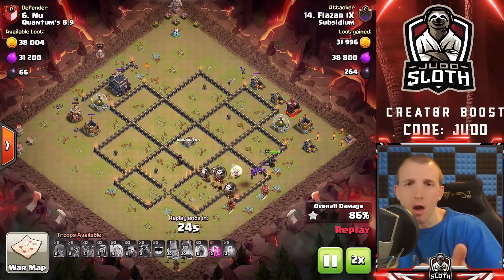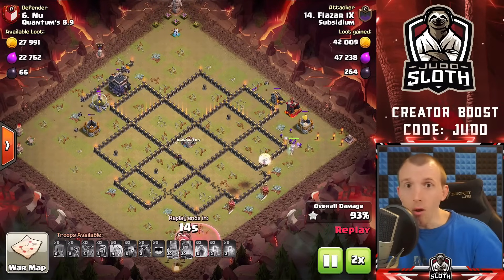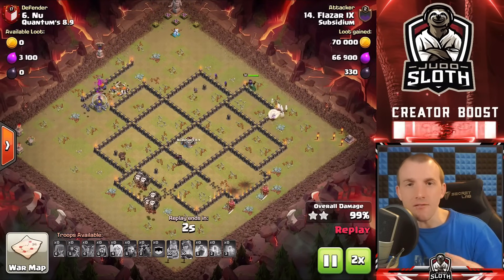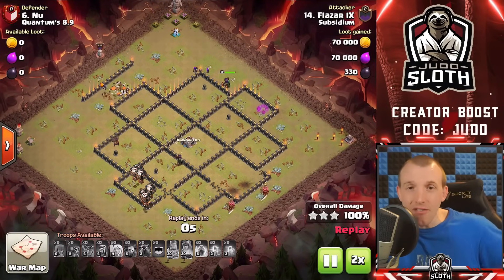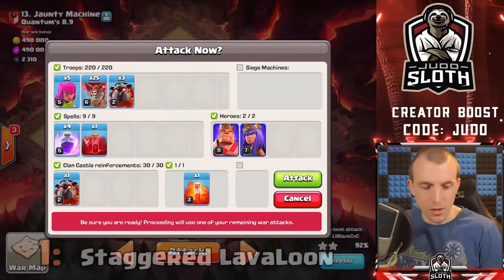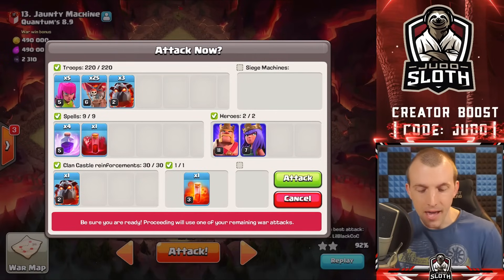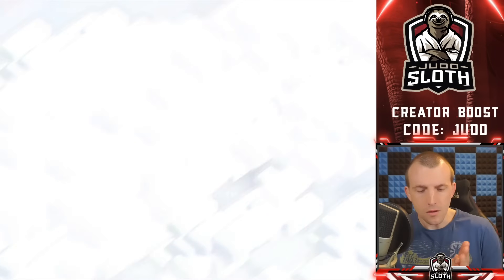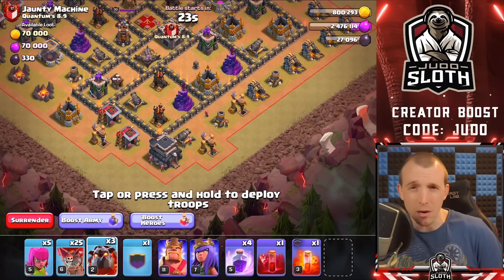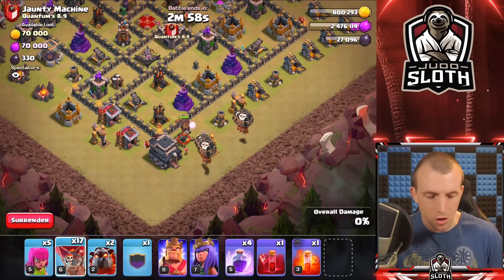So now that we've showcased a bunch of Lava Loon methods, I will break down the Lava Loon method that requires low-level heroes. You don't even need heroes to be honest, but it is obviously helpful. I'll show you the live attack I did first, and then I will break down a different attack to teach you it in a slightly different method. We've got all of the troops, we have done just about everything we can at this point to prepare, so let's go. We don't want to send too many Loons into the bottom — normally about seven is what I will send into this area. Let's go with the Lava Hound, then a bunch of Loons.